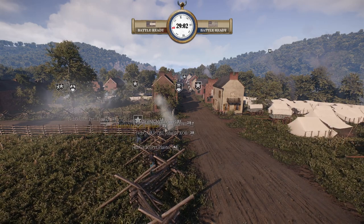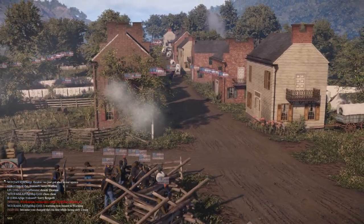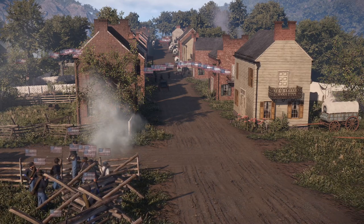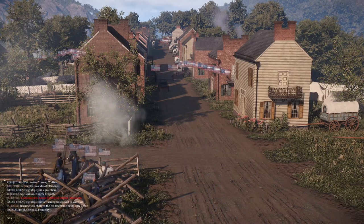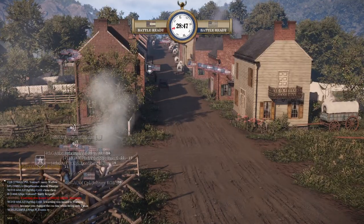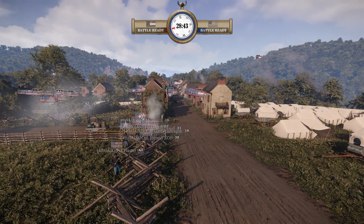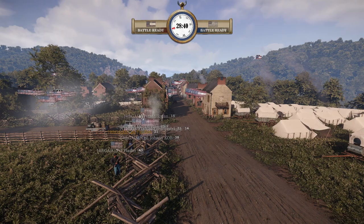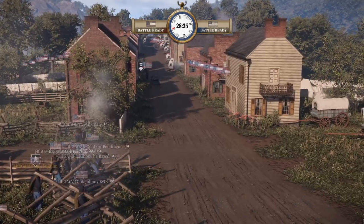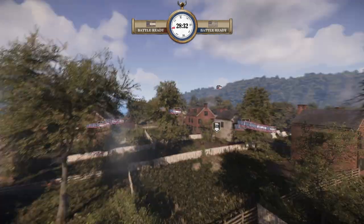What do you think about this play — coming up to the top of the map trying to re-establish this flank as opposed to the center? It's good because it locks down the second street. If you hold this corner you can peek out and shoot straight down it, which limits a lot of Confederate maneuverability. You can see wherever they go even as they come out of spawn, so you can react.